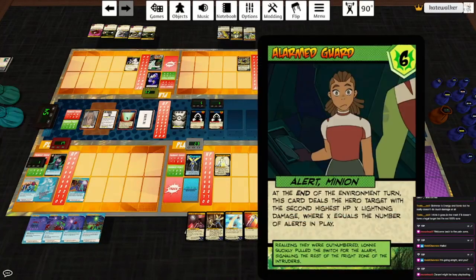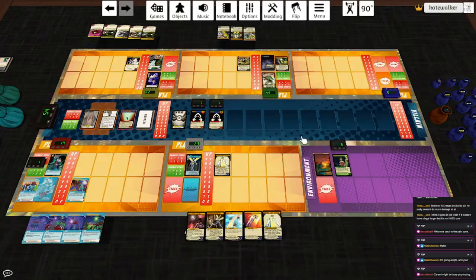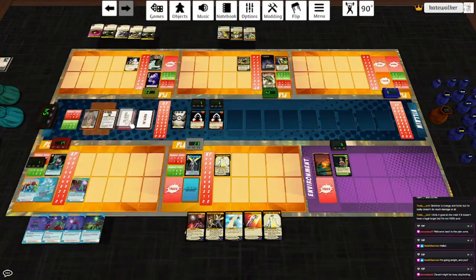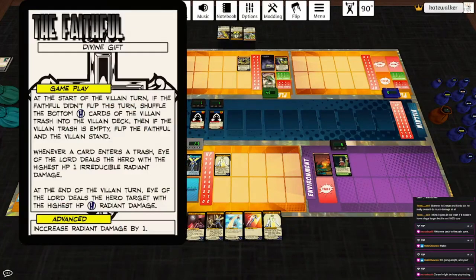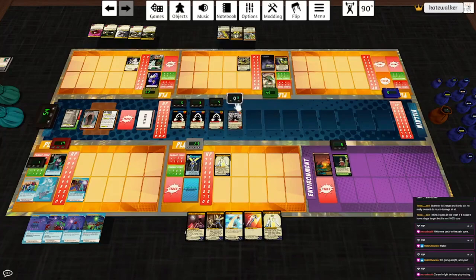The Fright Zone plays Alarmed Guard. This card deals the hero target with the second highest HP X lightning damage, where X is the number of alerts in play. Thankfully that's just one, and that can go to Nightmist who soaks it. The Faithful did not flip this turn, so that card goes into the deck and they flip back over. It's another Servant — now we have to fight the Servants. End of turn, reveal the top card: it's a follower, so put them into play.